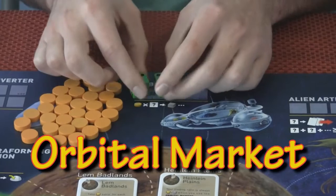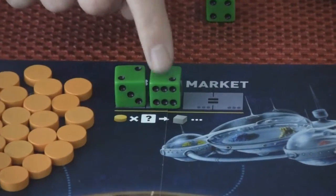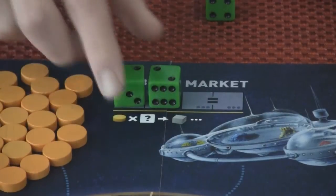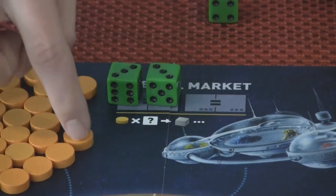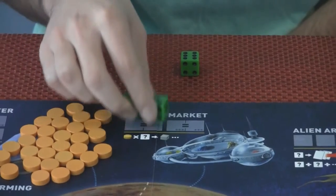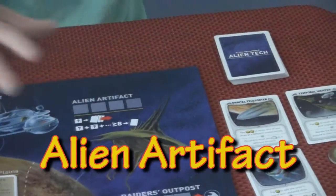The Orbital Market: if you roll doubles, you pay in energy based on how many pips are on the dice. So double twos would be two energy for one ore; double threes would be three energy for one ore. Ore is pretty critical in this game — it's pretty good but usually hard to get.